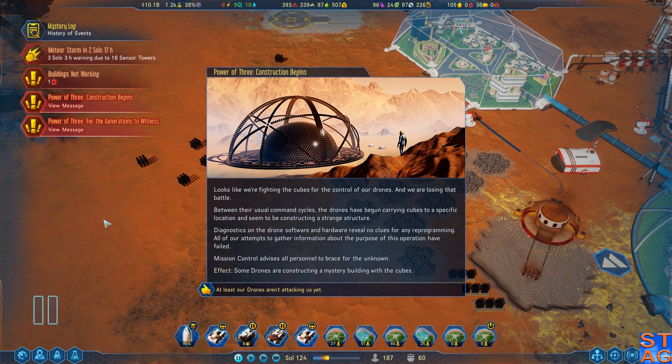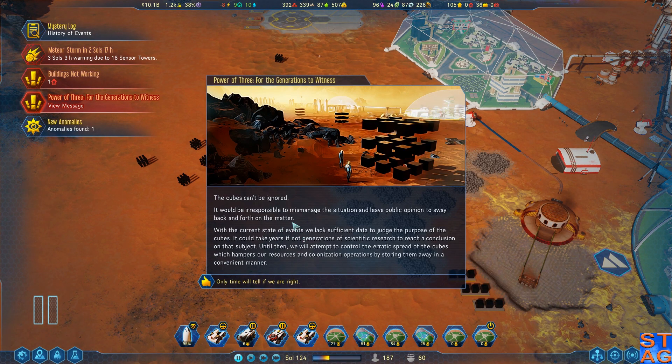Looks like we're fighting the cubes for the control of our drones, and we are losing that battle. Between their unusual command cycles, the drones have begun carrying cubes to a specific location and seem to be constructing a strange structure. Diagnostics on the drone's software and hardware reveal no clues for any reprogramming. Mission Control advises personnel brace for the unknown — some drones are constructing a mystery building with the cubes. At least the drones aren't attacking us yet. It would be irresponsible to mismanage the situation; we lack sufficient data to judge the purpose of the cubes. It could take years, if not generations, of scientific research. Until then, we will attempt to control the erratic spread of the cubes.